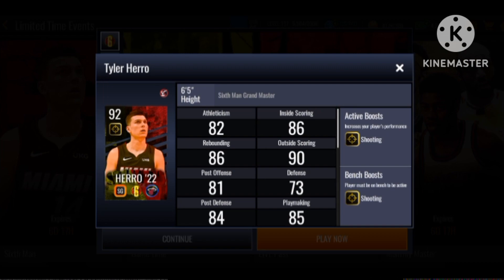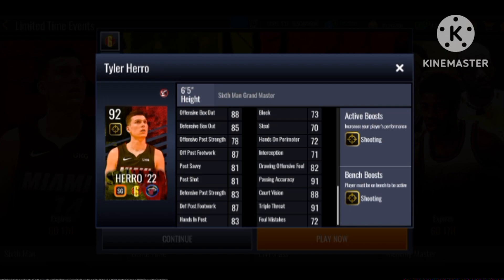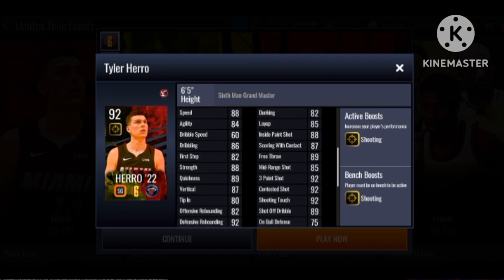We got a 92 grand master Tyler Hero with the shooting boost. When I look at his stats — his stats are looking pretty nice, I'm not gonna lie, maybe too good. He has 88 speed, 82 dunk, 89 free throw. His rebounding stats are somehow pretty good — 82 offensive and 92 defensive rebounding. His playmaking stats are good. He has 85 mid-range, 92 three-pointer, 92 contestant shot, and 92 shooting touch. Tyler Hero is looking pretty nice for a grand master shooting guard.